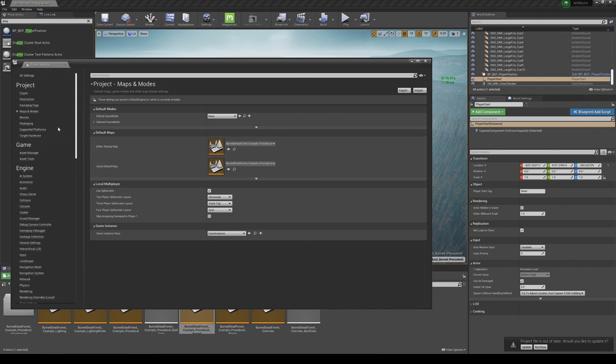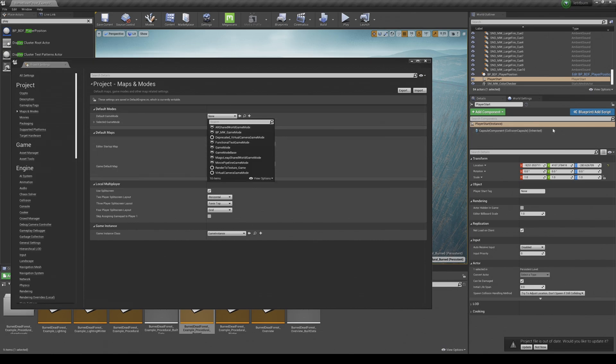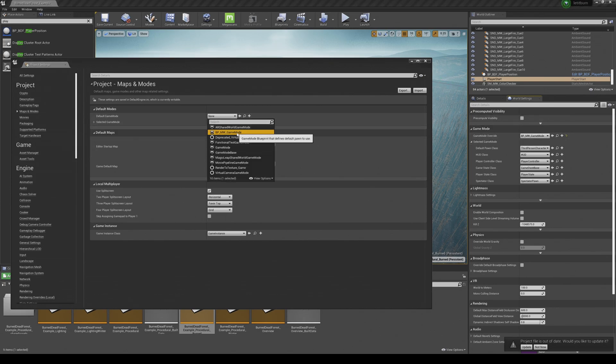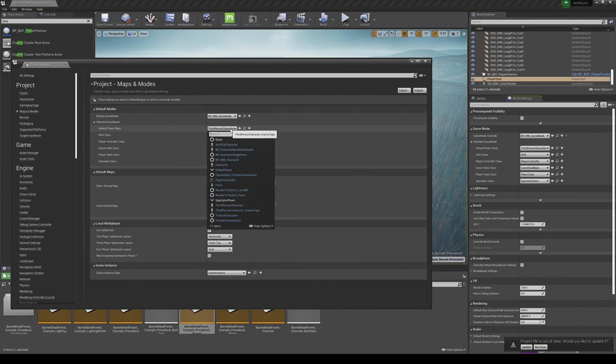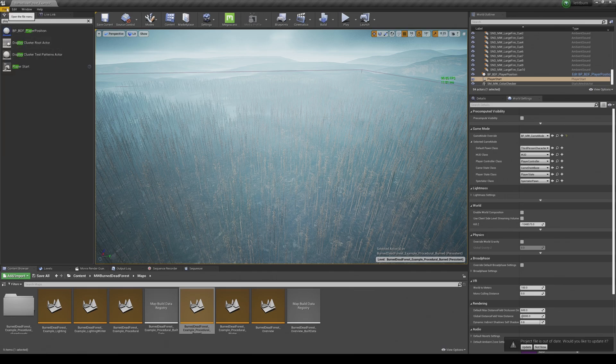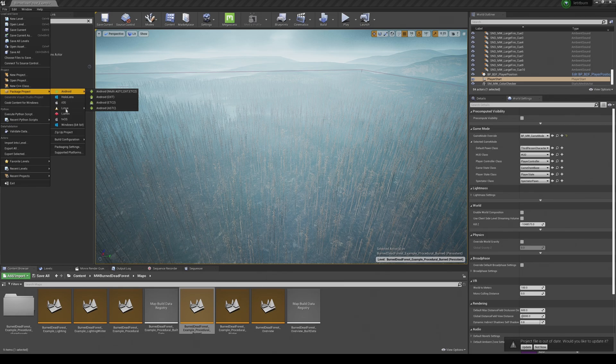Looks like the default game mode — we had the BPMW game mode set, and that's the correct one. Save all, then package for Windows.